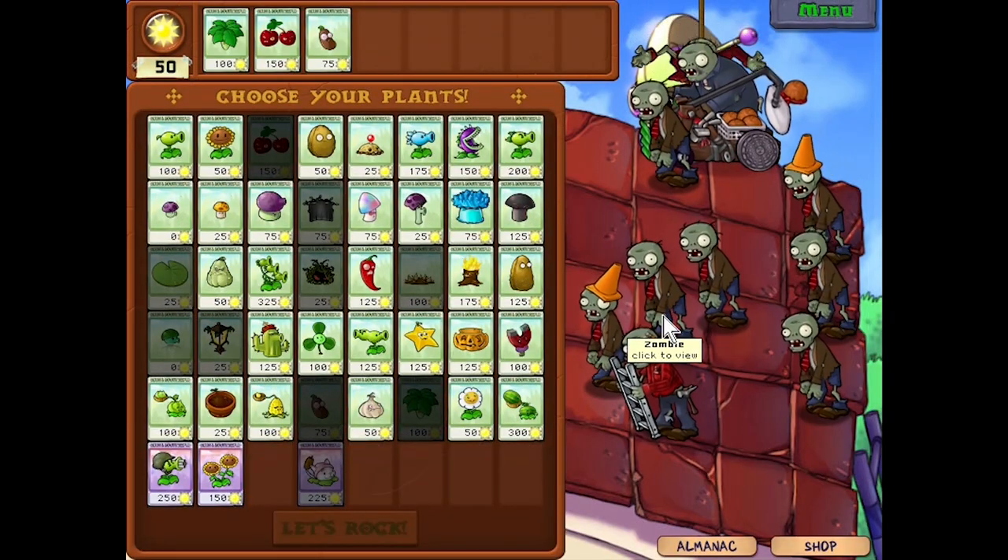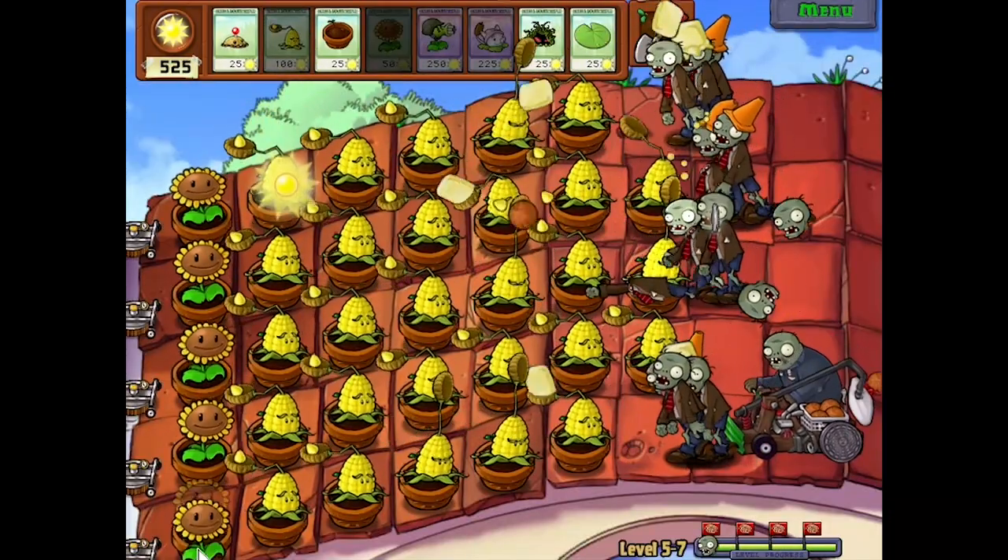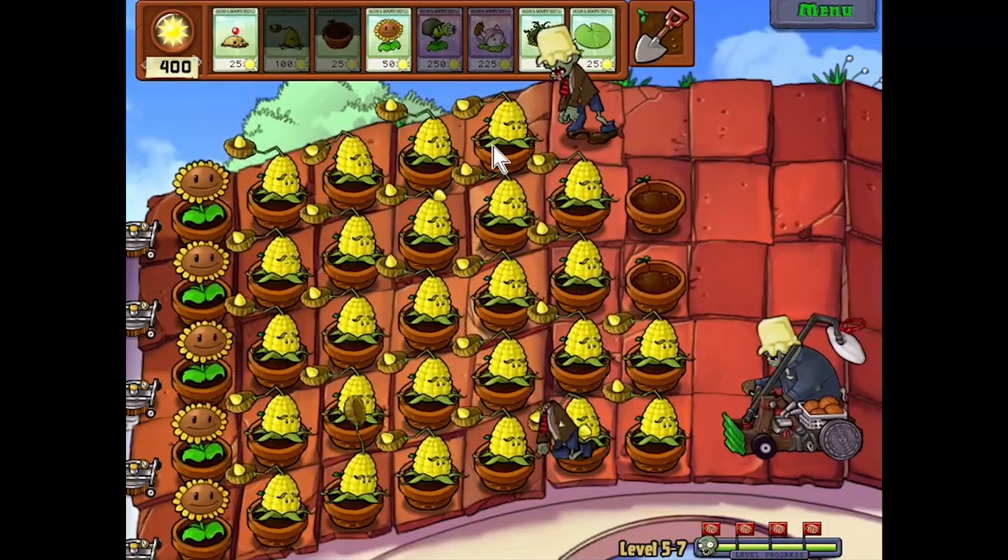The seventh roof level gave me umbrella leaf, cherry bomb and coffee bean. After resetting twice I got potato mine, kernelpult and sunflower. Without football zombies to screw me up, kernelpult spam got its time to shine, annihilating the zombies with ease.